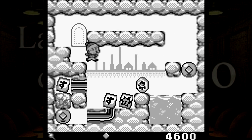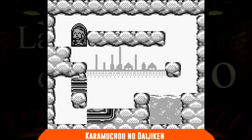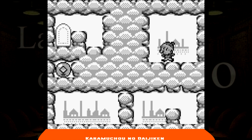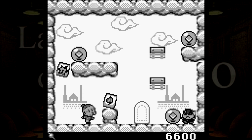Le trame dei giochi giapponesi sono spesso molto strane, ma nel senso più simpatico del termine. Pensiamo a Karamuchu no Dajiken, della poco nota Starfish, che immagina una fittizia cittadina nipponica in cui per ragioni imprecisate finiscono i dolci. L'abitante medio ne sarebbe particolarmente contrariato, ma in questo caso sono le nonne ad andare fuori di testa, forse preoccupate per i nipotini rimasti senza dolci. Il pretesto dà luogo ad un platform in cui raccogliere dei dolci, alcuni dei quali possono persino conferire poteri speciali, con un po' di esplorazione degli stage per trovare tre pezzi che compongono le porte per uscire dai livelli. Uscito solo in Giappone, Karamuchu no Dajiken è stato considerato un platform simpatico, soprattutto con una grafica molto riuscita.